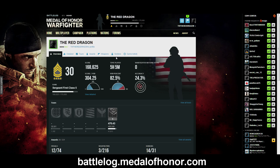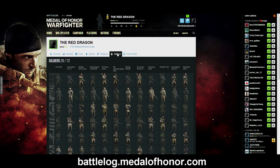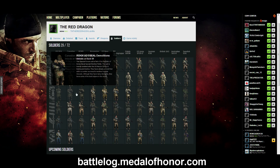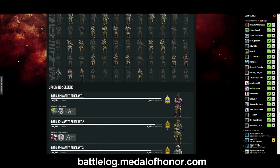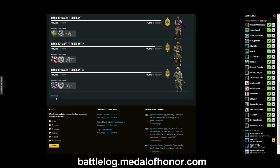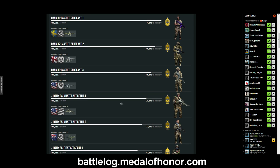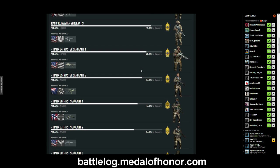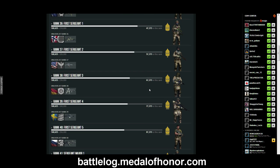Go to your profile and click on 'Soldiers' — here you'll see which soldiers you've unlocked and which ones are coming up. But an even better view is just below that: 'Upcoming Soldiers.' Click 'Show All' and you'll get a visual representation of what soldiers you have coming up — the soldier, the gun, the weapon you'll be unlocking — and it shows how many points you have until the next rank.